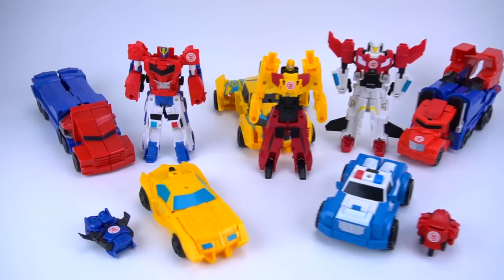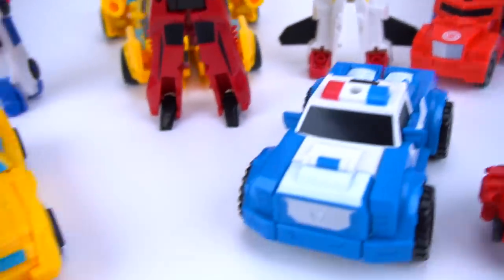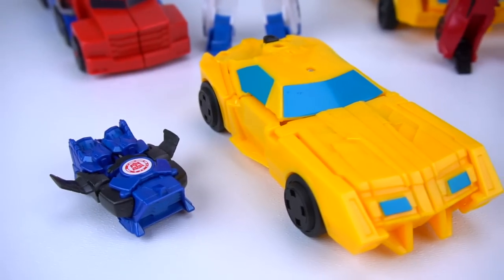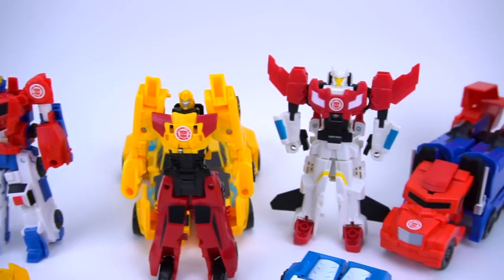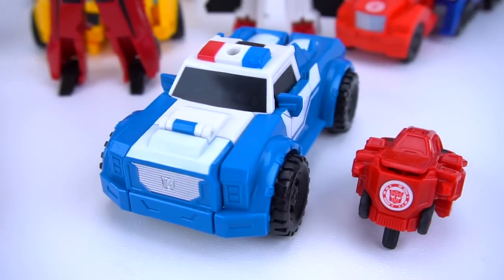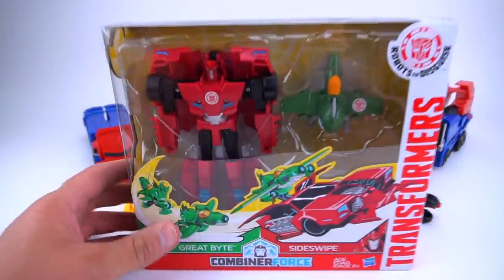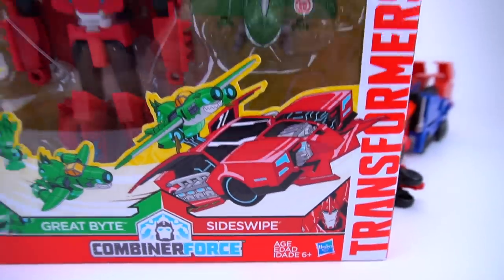Hey guys, welcome to Show and Tell Toys! In this episode I'm going to show you these awesome Transformers Robots in Disguise. We have Activator Combiners with Strong Arm and Trick Out, and Bumblebee and Stunt Wing, along with Crash Combiners. We've got wave one of Bumblebee and Strong Arm, and now for wave two — here we go — we've got Great Bite and Sideswipe.